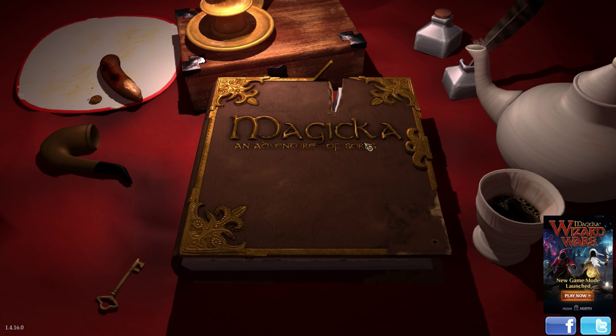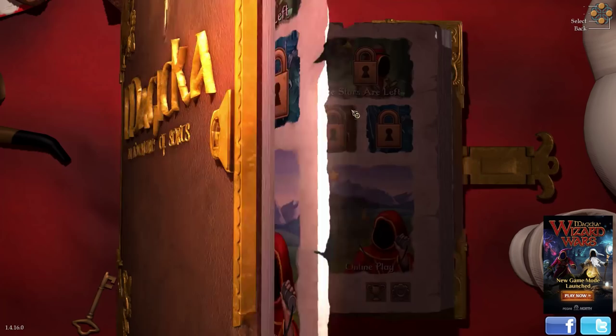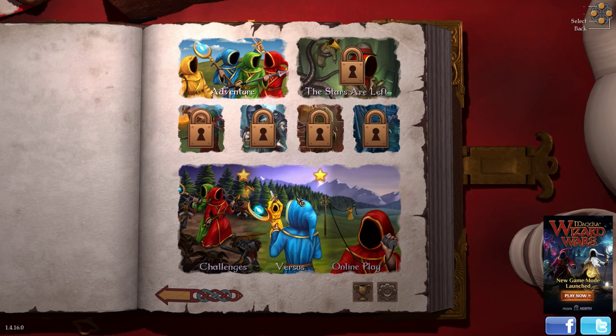Anyways, this is Magicka, an adventure of sorts, brought to you by Paradox Interactive. They published this game — they also published a small little game I like to call Cities: Skylines, which is quite fantastic. I believe I've never played this game before, but I believe you have to combine elements to fight things. I know that you can fight baddies in some place, but that's really all I know about this game.